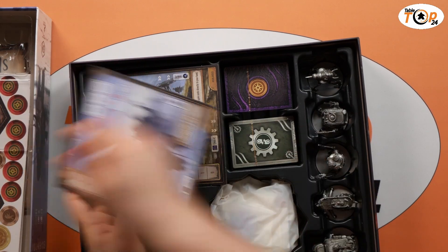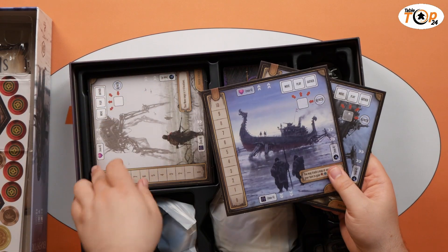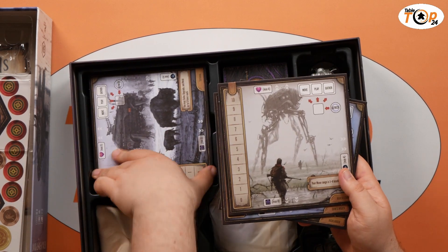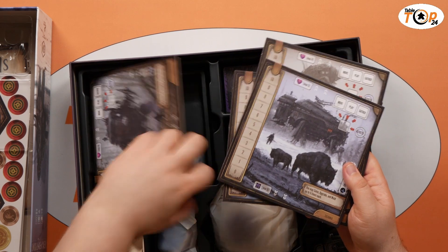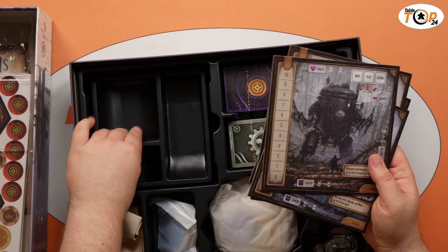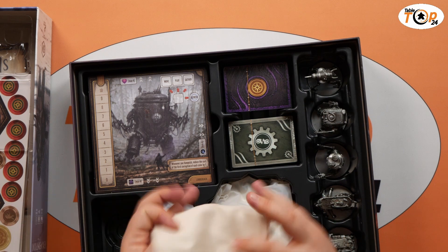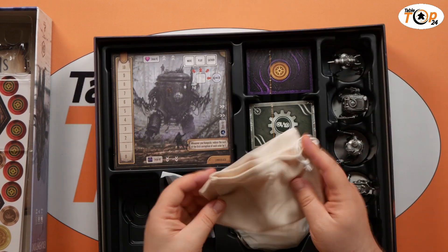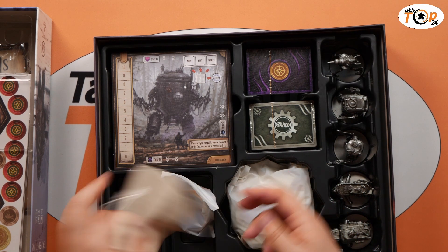We've got our mech boards with the tracks and locations for everything. There's a nice token tray with room for cards underneath. We've also got another couple of holes in the bottom of these, and then there's the corruption bag, which we'll be using to hold our corruption tokens once we punch them out.